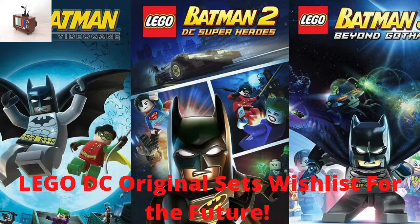Number seventeen is a unique 18+ set — Brainiac's Ship for $80, similar in style to the helmet collector sets with the black box design. It comes with a reuse of Superman and Brainiac. The build is Brainiac's flagship from LEGO Batman 3 on a stand — probably with a translucent pole holding it up — with tentacles coming out of it and maybe a plaque that says Brainiac's Ship. Designed as a collector piece.